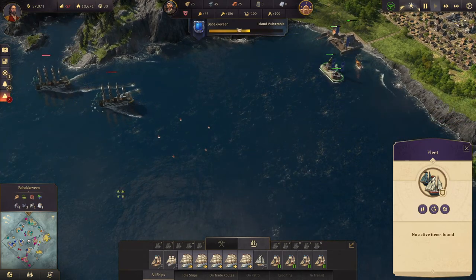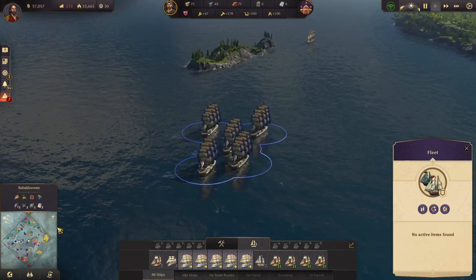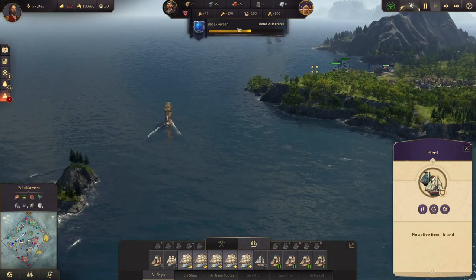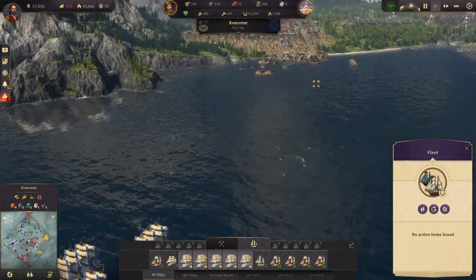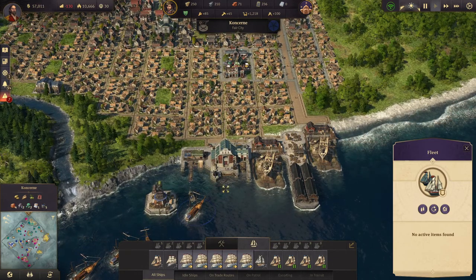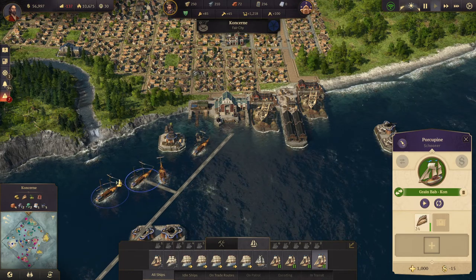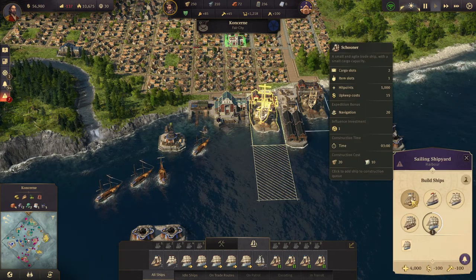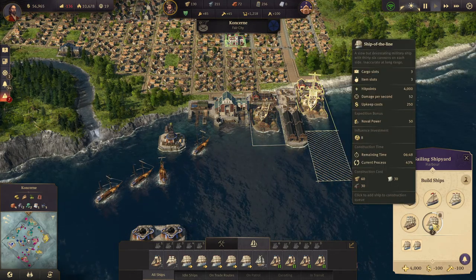Need to get more guns up here. What does she have coming? Nothing too serious. Let's get over here and protect for a bit. I would really like to get some more guns over there, which basically means I need another schooner, and I'd like another clipper as well, and then another two ships of the line.